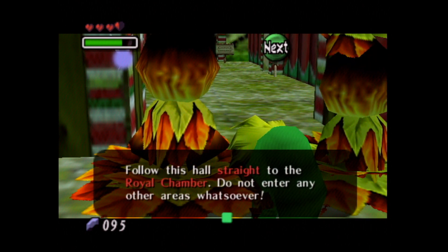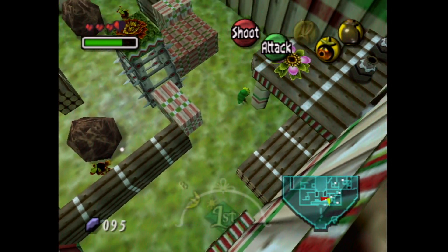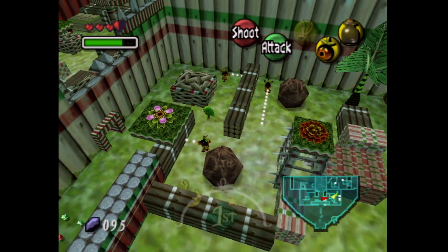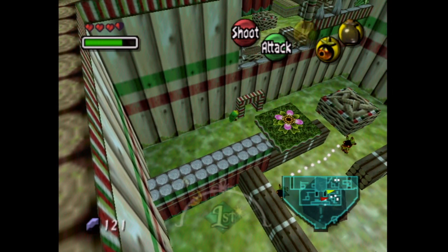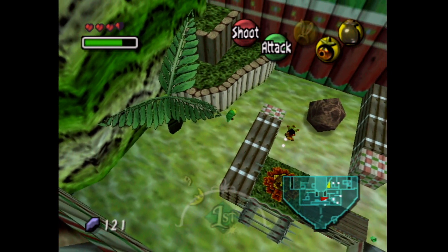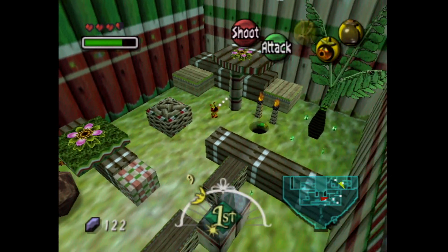We're not supposed to enter any areas whatsoever, but I'm going to go ahead and explore a little bit, because that's just what I do. You might notice, if we walk over here, that there are some guards, and they have little white dots in front of them. That is only because it is nighttime — normally they will not have these little white dots. These white dots serve as their line of sight. If you walk into it, you will be kicked out of the palace. Very plain and very simple.